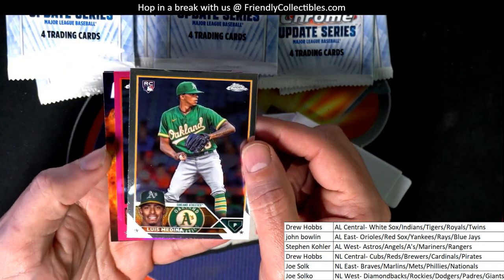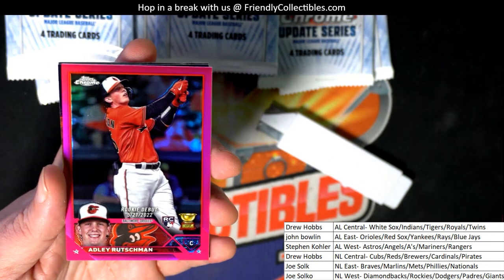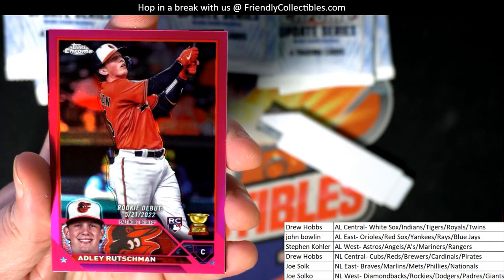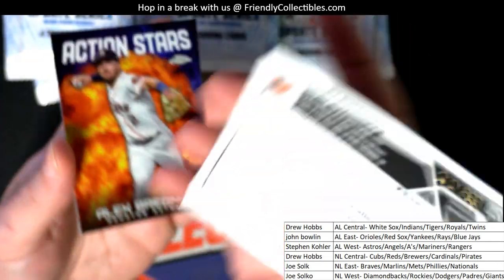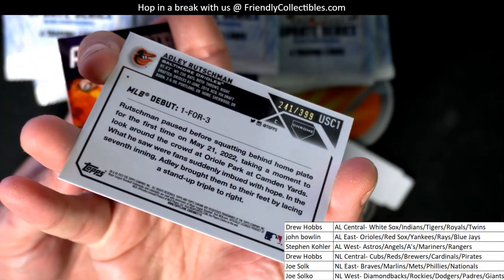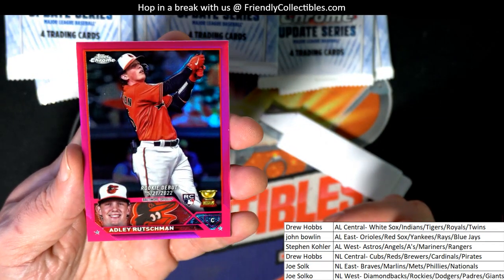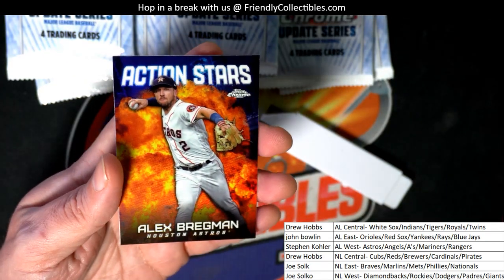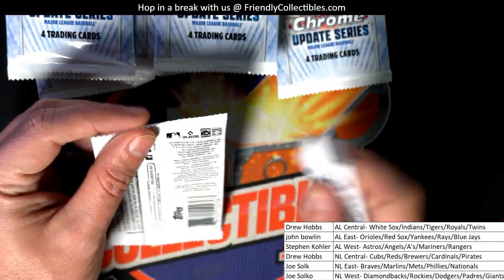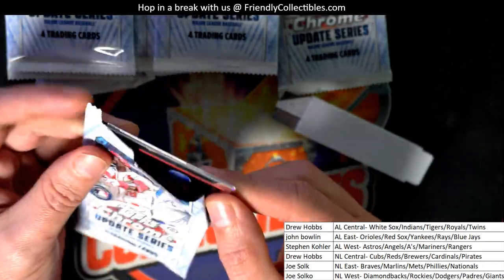Got a parallel here. Orioles! Nice, go John John B. It's numbered to 399. Wow, that's a pretty good one to have right there. See some good color coming out of this box.